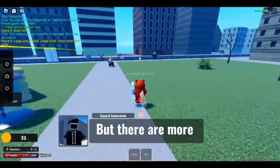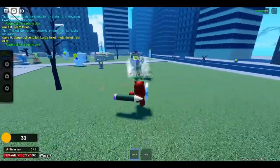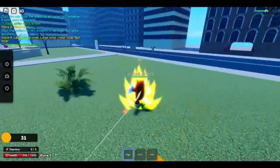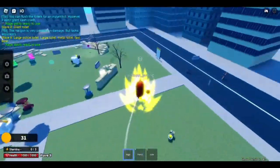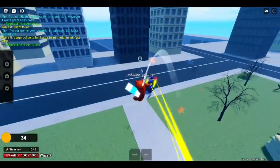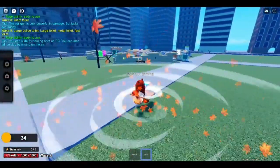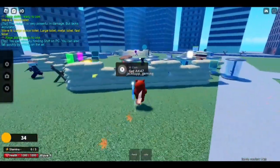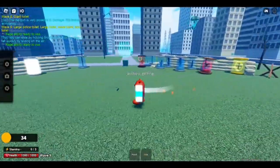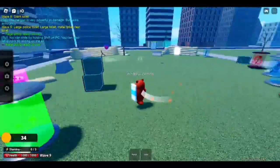We can pretty easily defeat giant toilets. These large police toilets might be a problem, because they really do so much damage — I am not kidding, those do a lot of damage. I need to clear those out first. He just did, like, 50 damage and that was from one bullet. Literally one bullet. And he spams it — he has Uzis. Where is this last toilet? What is this? The spawn always breaks for some reason. It's really weird.